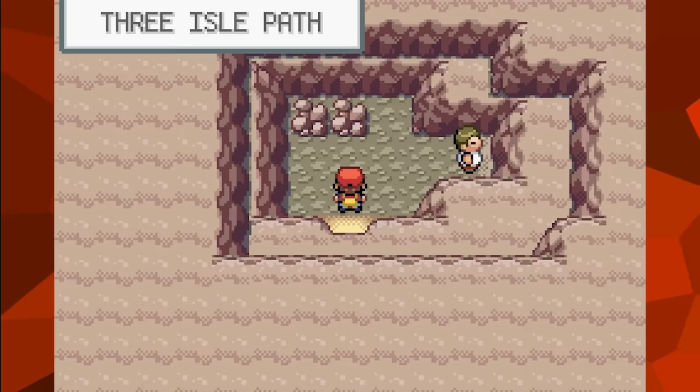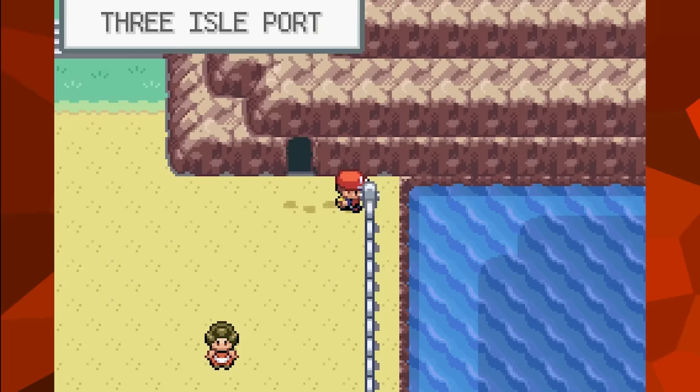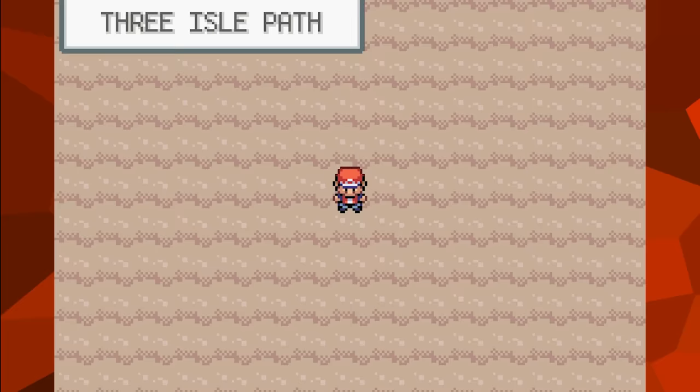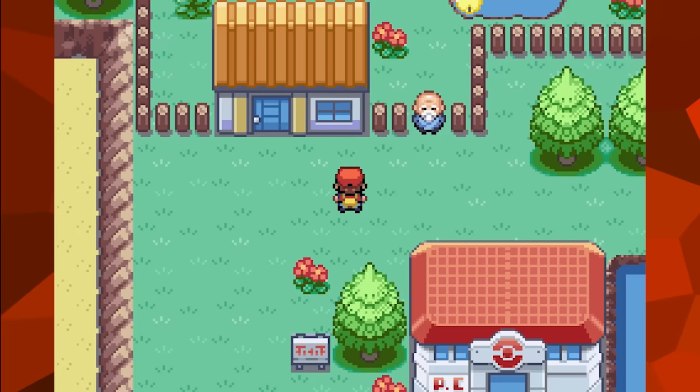On Three Island, there is a man seen digging a tunnel. Coming back later in the game, he will have finished it, and it becomes a path leading to a small area where rare Pokemon can be found. By moving out of bounds, we can reach this area before the tunnel is finished. The cave entrance on that side is present by default because you're not supposed to reach it any other way — going inside puts us inside the unfinished tunnel, which I find a bit amusing.